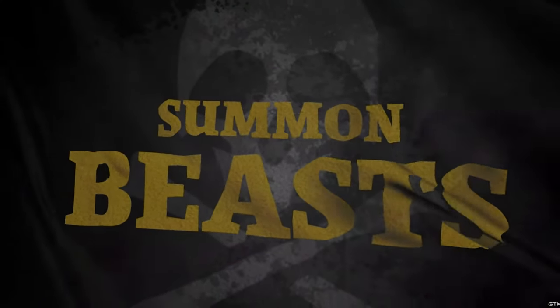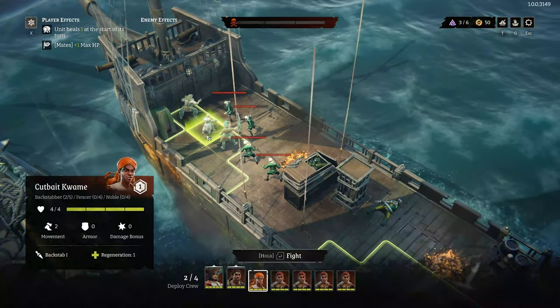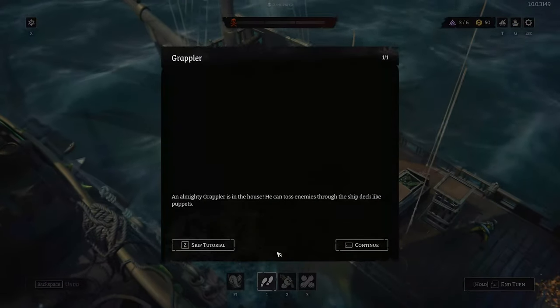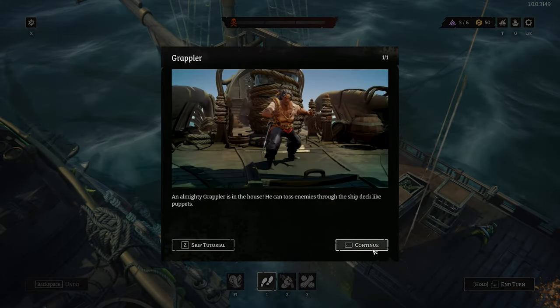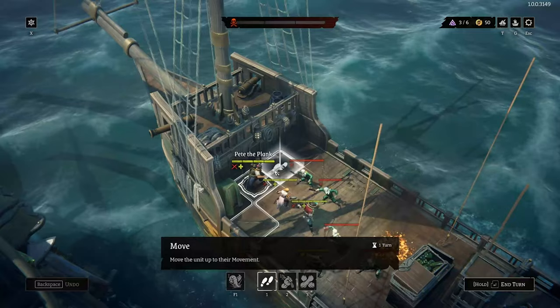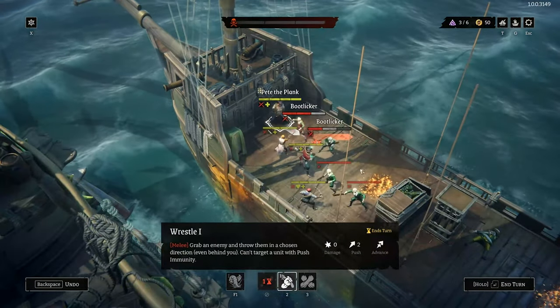In Rogue Waters, you'll be leading Captain Cutter and his crew on an epic quest for treasure, revenge, and total control of the seas. After a quick tutorial, you'll find yourself in the hub — your base of operations where you recruit new crew members, upgrade your ship, and prepare your next run. Each new journey begins with a choice of three maps: one that advances the story and two that offer resources for upgrading your crew and ship.